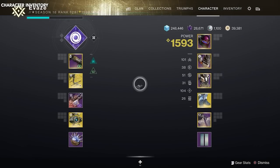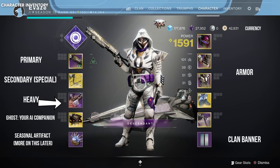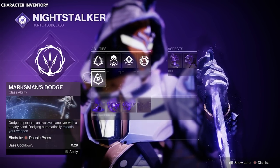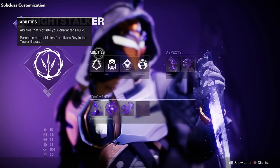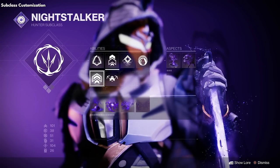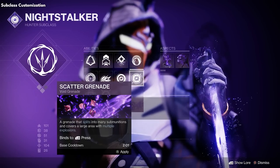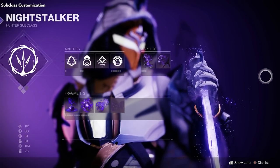If you press start and open your character inventory, your character has weapons on the left and armor on the right. Up top is your super ability or subclass, which gives you a bunch of magic powers, and if you inspect it further, you can customize it with more options. This is how you customize your subclass — you can change your grenade, melee abilities, super, and even your jump. For example, I love to use triple jump and a void hunter subclass so I can go invisible.